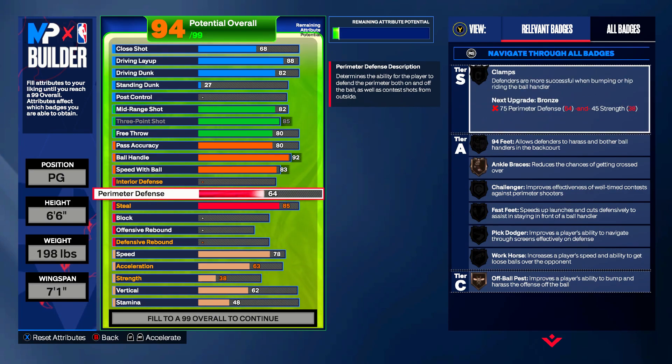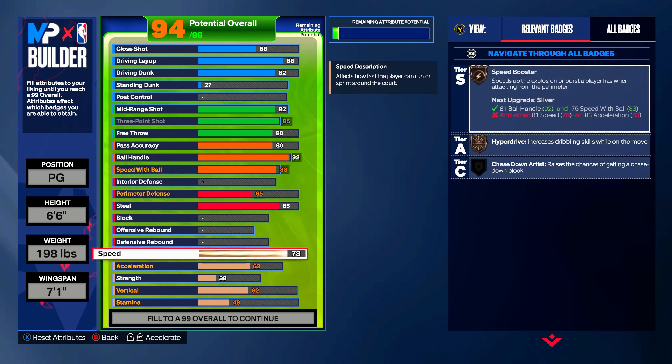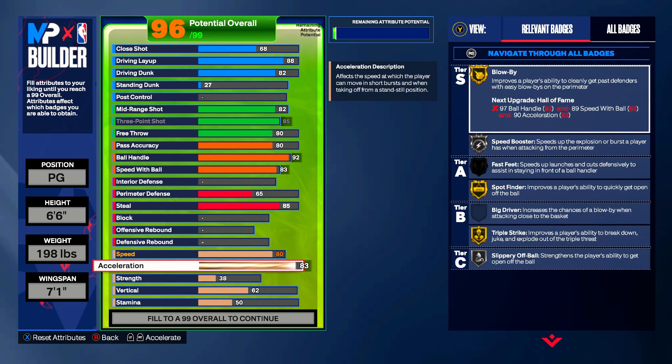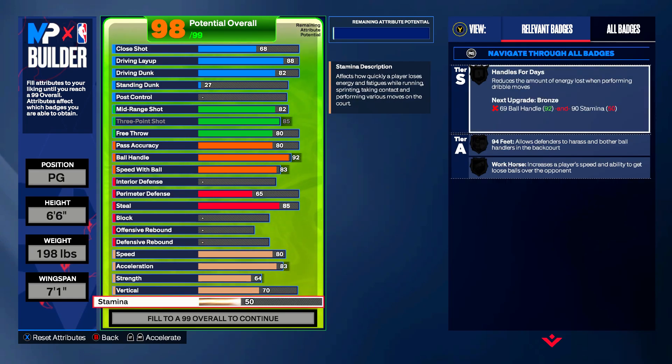We're gonna give him a little perimeter defense — I know early in his career there were montage compilations of him showing absolutely no effort on defense. One attribute I would have liked to put higher but literally can't move up because the build has to be complete. I can't give him any defensive rebounding — I really would have liked to since he's averaged 5.6 rebounds per game in his career. We're gonna go 83 acceleration to get Silver Speed Booster and Gold Blow By. For strength, since Harden utilized his strength a lot, we're putting 64 strength for Silver Fearless Finisher and Silver Physical Handles. Vertical goes to 70 to unlock every driving dunk you possibly can.